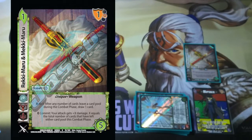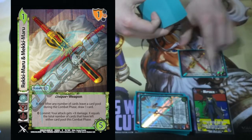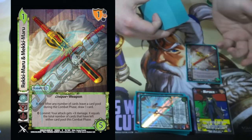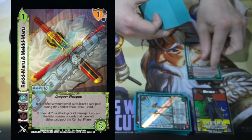Similarly, Rekamaru and Mekimaru lets me draw cards every time cards clear, and when X amount of cards clear, I can commit and give something plus damage. So that Ace Maneuver that got plus 8 damage can get an additional 4 damage — that's for sure going to kill every 7-hander in the game.